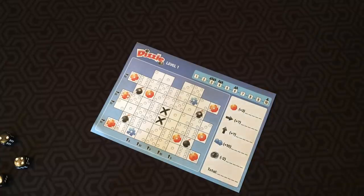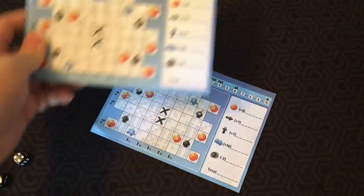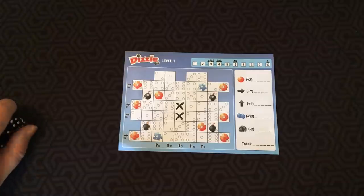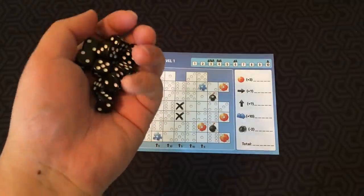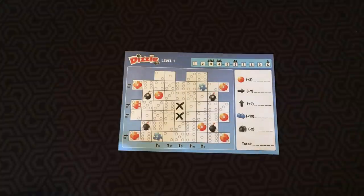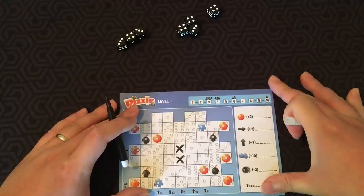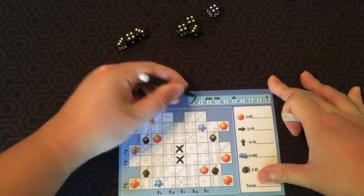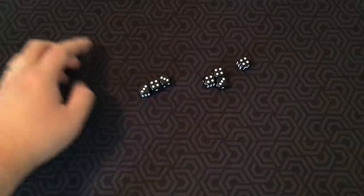They give you a whole booklet of levels. Depending on the number of players, different numbers of dice are needed: one player uses eight dice, two players seven, three players ten, four players thirteen. The number of rounds is also dependent: one player gets ten rounds, two players six, three players four, and four players three. As the starting player, you go ahead and roll all the dice. After you roll the dice, you tick off this round marker. Once everyone has done this, it's the next round.